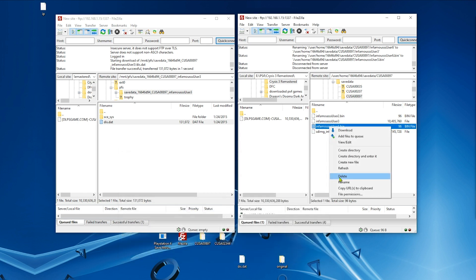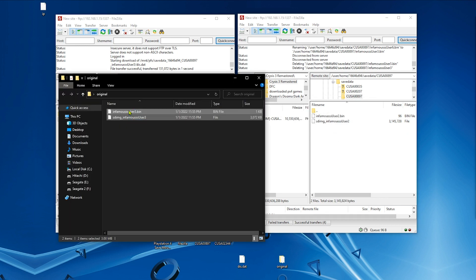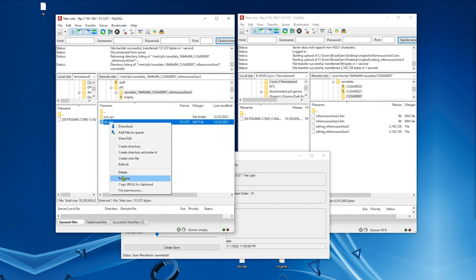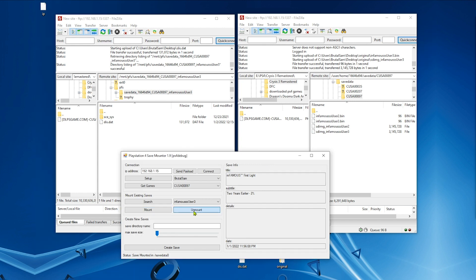Now we go back to the right window and delete the modded saves that we copied earlier, and put back our original saves. Go back to Save Mounter, hit Mount, then go to the left window, refresh, and delete the original decrypted save file. Then copy the modded decrypted save file and hit Unmount. And we're done.